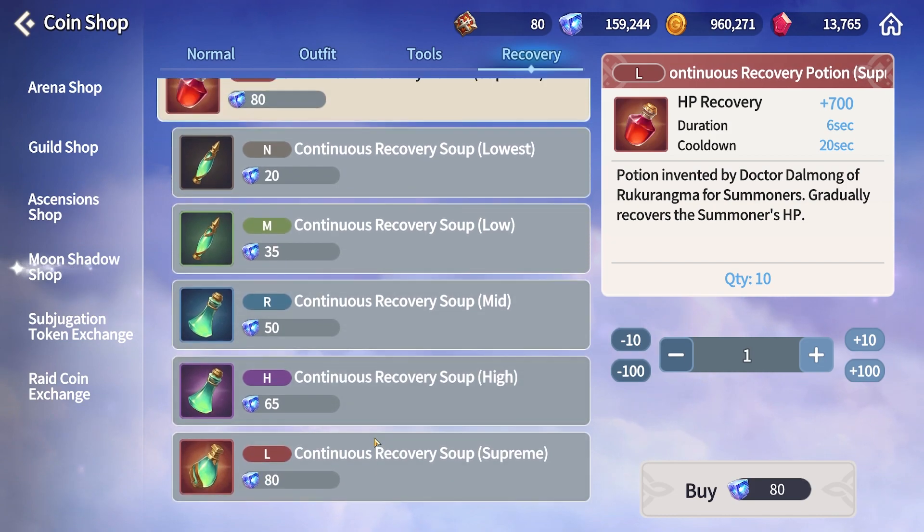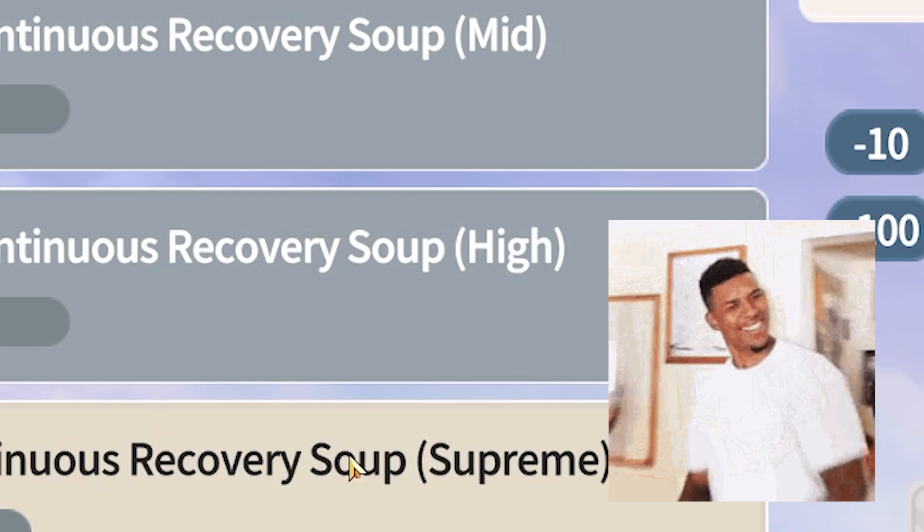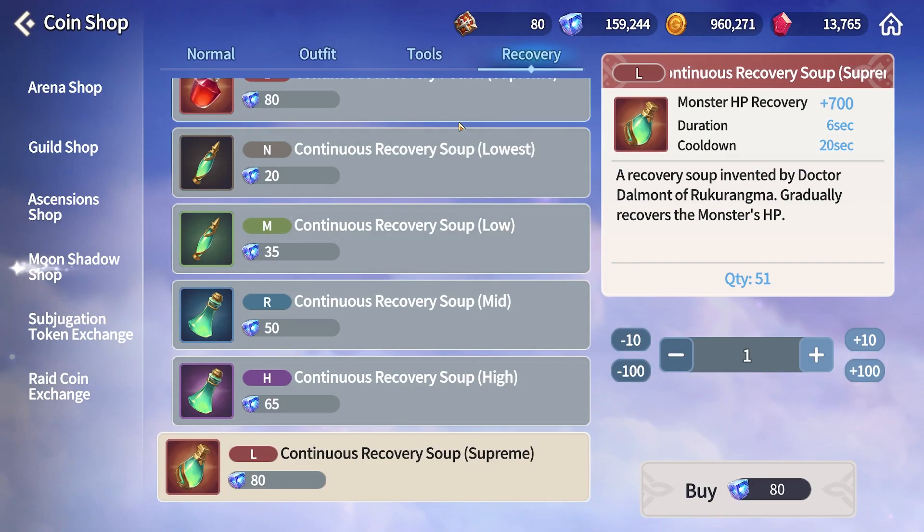I honestly think that the only other thing I'm buying in this shop is maybe the potions or soups. Popping these on a tough boss battle or battlefield can be clutch and they are pretty good value at 80 sky stones each.